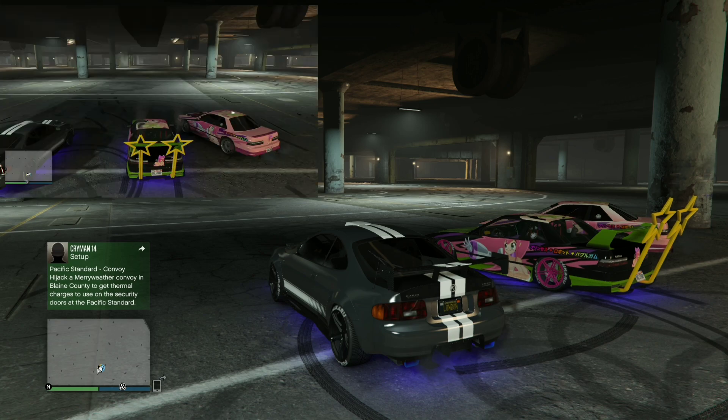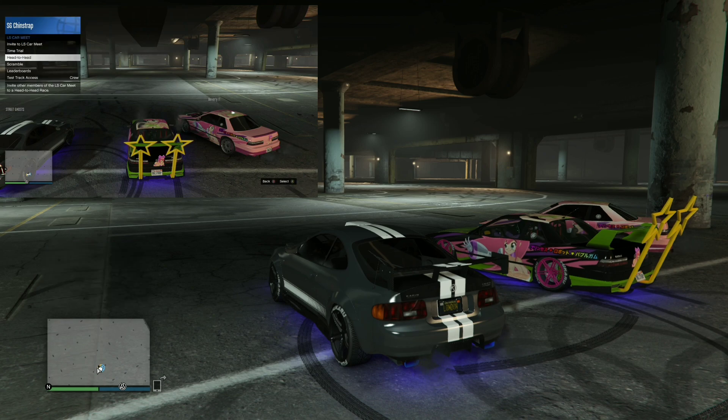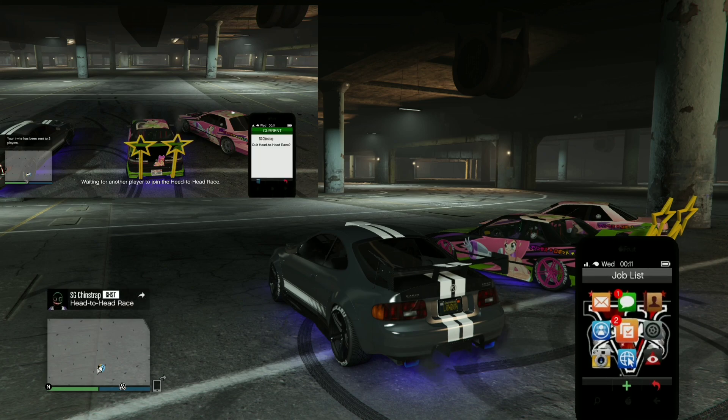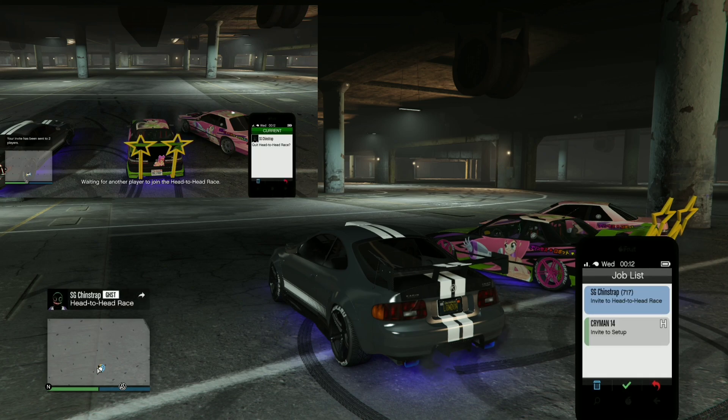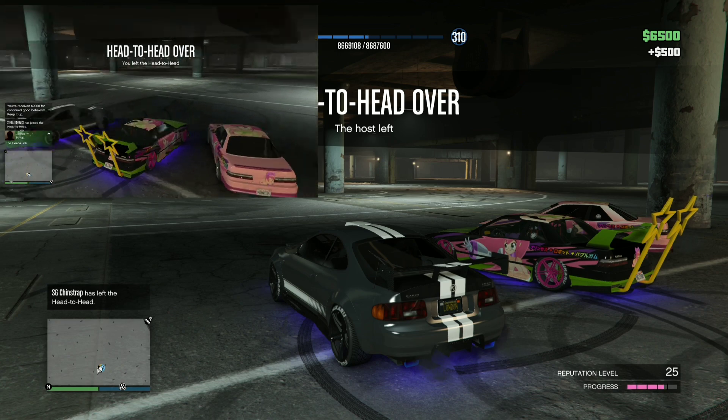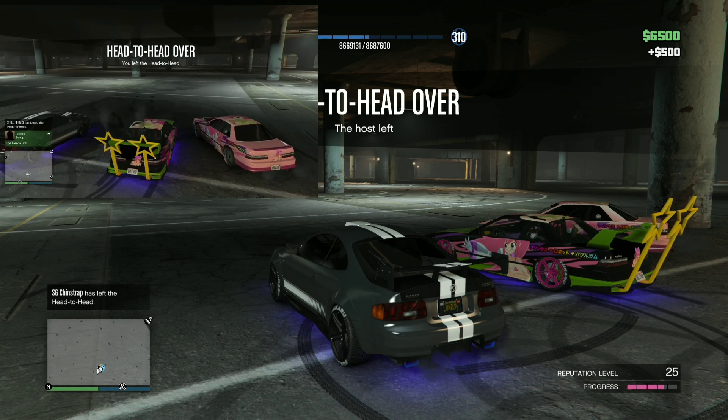I'll get his screen up — there we go. He's going to go into his interaction menu and start up head-to-head. When he does that, I will automatically get an invite. I'm going to get it up on my phone and hover over it to accept the job. My friend, top-left screen, is going to hover over it to quit the job. As soon as I say 'now,' my friend quits the job — boom, I've just got rep progress.